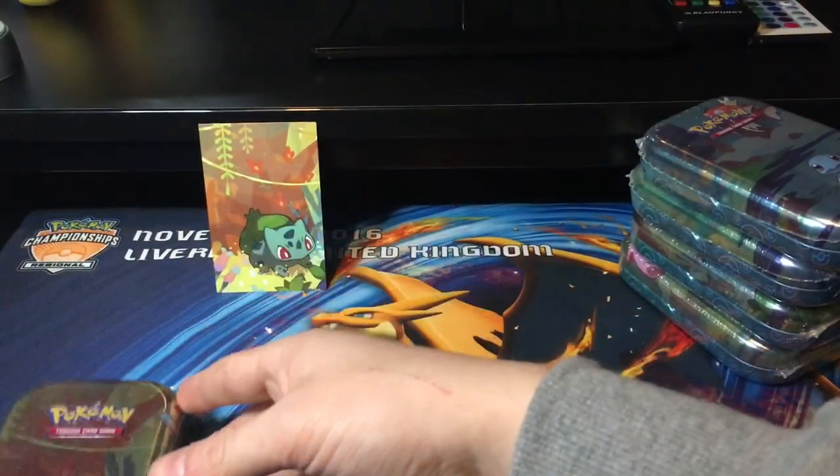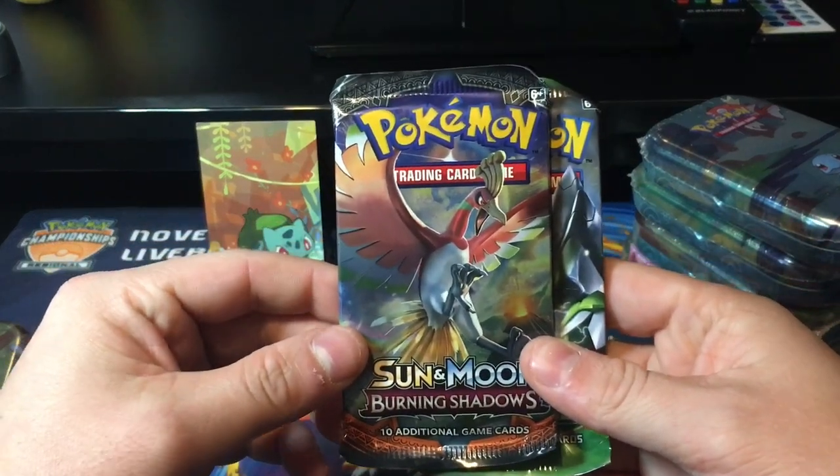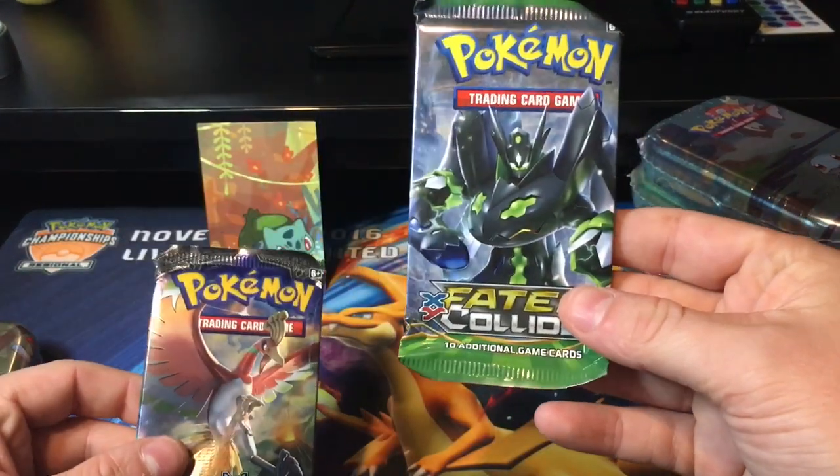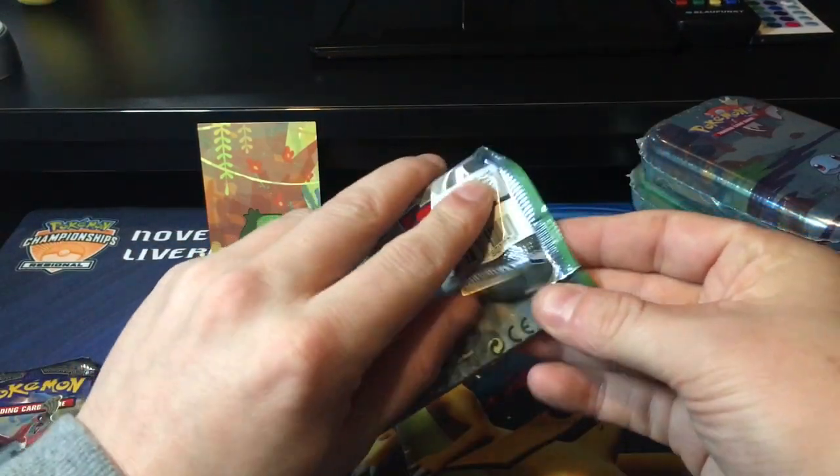So we get a Burning Shadows - hope for that Rainbow Rare Charizard. And we do get a Fates Collide. Let's start off with the Fates Collide pack and see what we get inside.